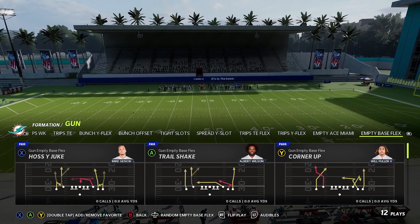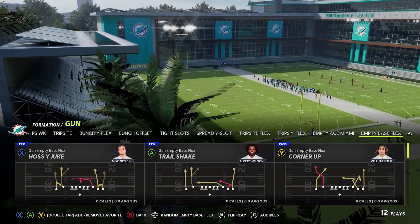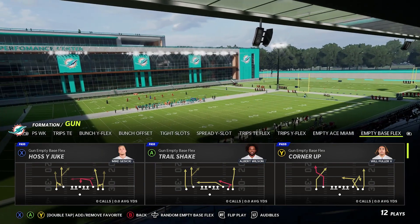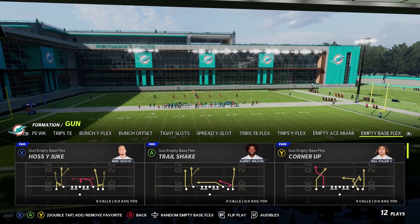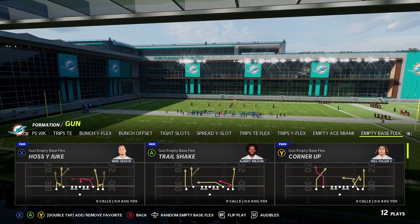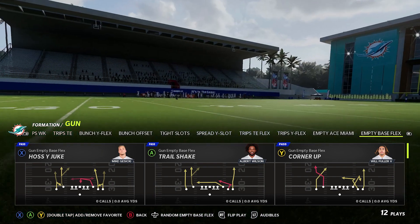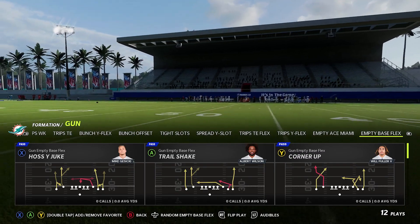In summary for Miami, you gained six pistol formations, three additional single back formations from what you lost, and the gun has been turned upside down to where you gained things you may not have seen in this playbook in the past. It's definitely a refresh, and something that people could feel comfortable in. Definitely something to check out as we head to number two on our list.